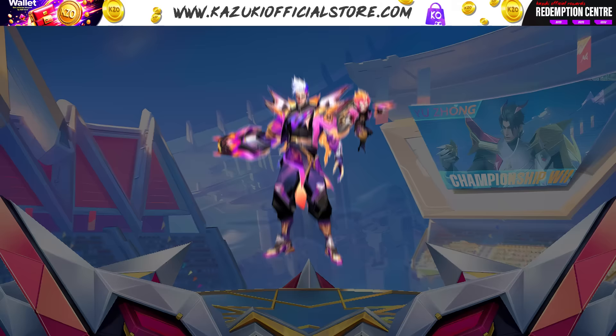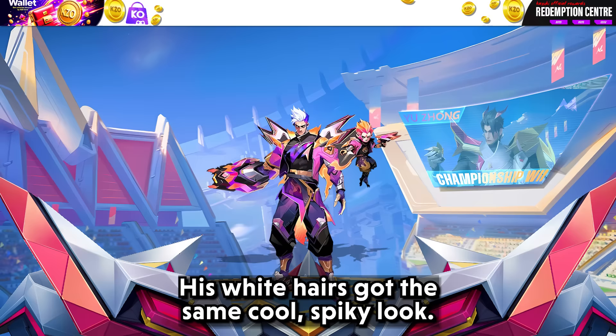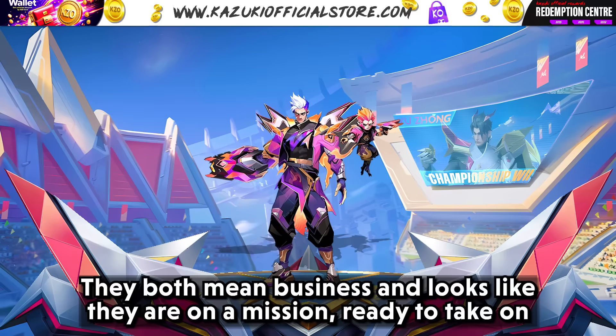And finally, Design 3 features Claude in an outfit that's a mix of dark purples and blacks with flames licking up the edges. His white hair has the same cool spiky look. Dexter's hanging on his shoulder looking fierce with a little gun in hand. They both mean business and look like they're on a mission, ready to take on whatever's coming their way with style.